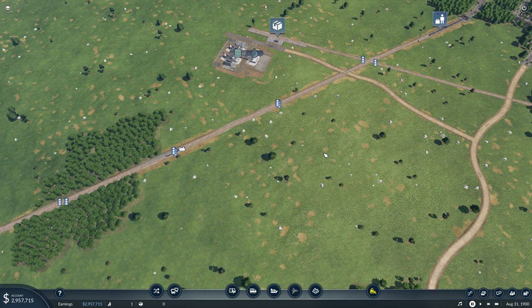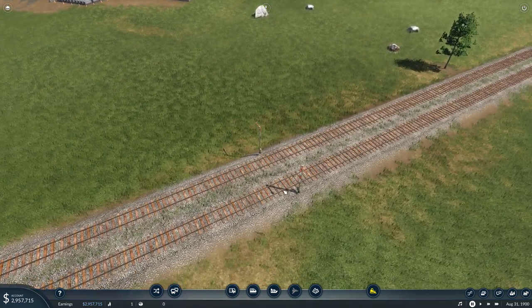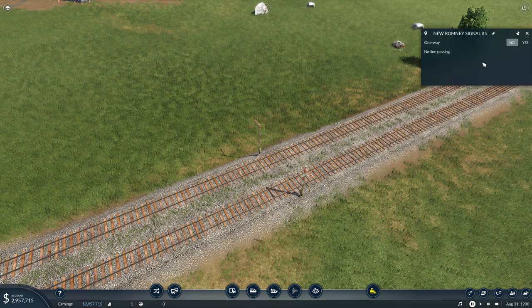That concludes the tutorial — this is how you can use signals. You can also set signals to one-way by clicking yes or no. Generally if you have two tracks it's easy enough, but if you have four, five, six, or seven tracks and really want trains to always pick one side to go one way and the other track the other way, that's when one-way signals come in handy. But 95% of the time, one-way is just set to no for me.